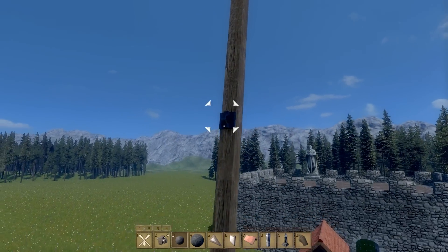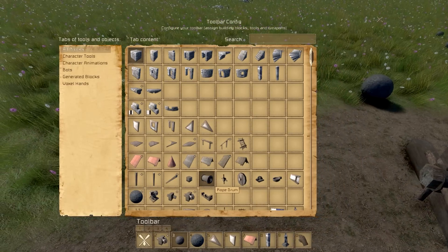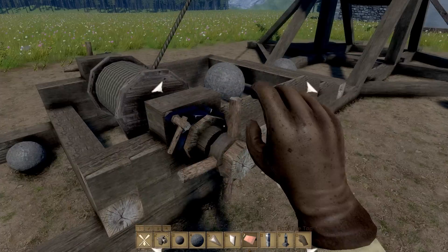Okay, I'll show you how this trebuchet works. There's the rope attachment point here — you attach it to the rope drum. And we have these catch blocks here so that when we rotate it, it doesn't automatically go back up.